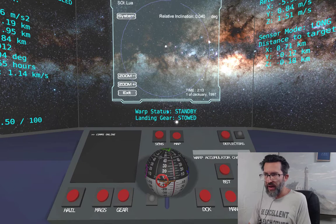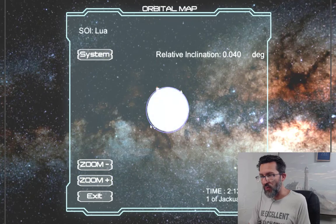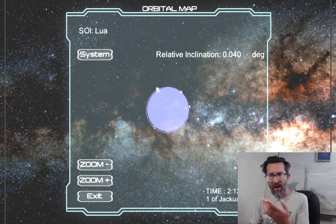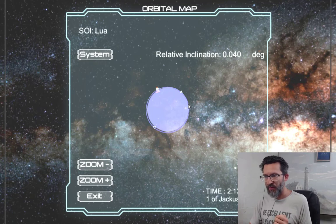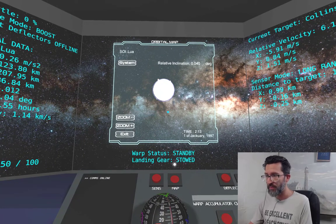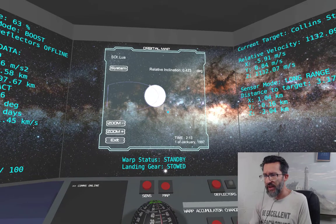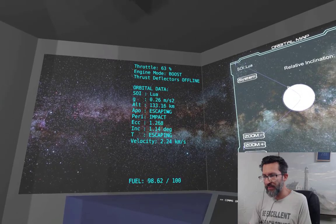Ideally you'd like to wait until you're at a point in your orbit where you're also pointing prograde — the ideal place to make this maneuver — but Lua's gravity is weak enough that it's not a huge deal. I'm pointing towards open space, so let's just go for it. Flip into boost mode, pointing in the direction of Lua's motion — that quickly puts me on an escape trajectory. I still want to put 100 kilometers between me and Collins Station.